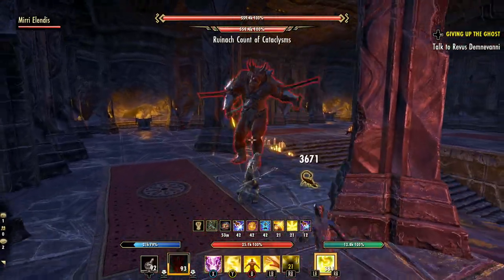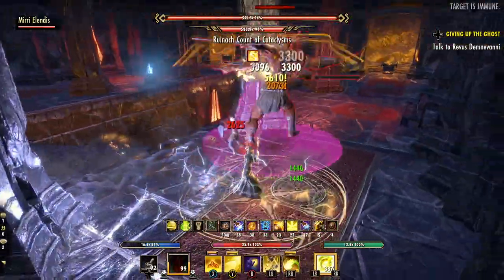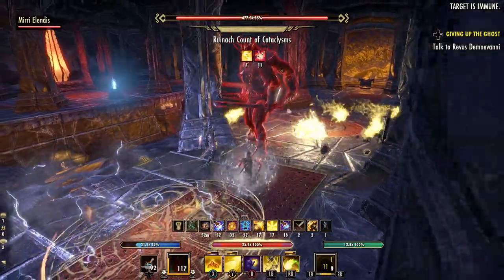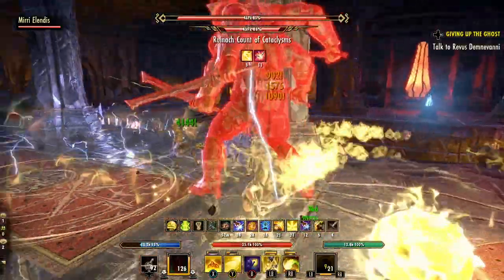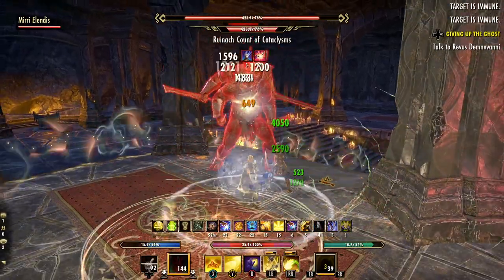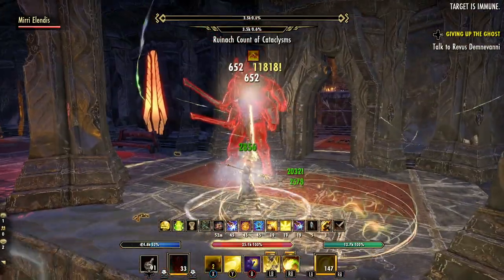This boss is a larger model of the Ruinact we've seen earlier in the Deadlands zone. The main attack to watch out for is the spinning blade attack, which can knock you and your companion down — just a brief stun, but the damage is manageable. This is more similar to the first boss, and most players should be able to solo this hidden boss without too much difficulty. After defeating him, head out of the tower — watch out for the bugs on the floor.